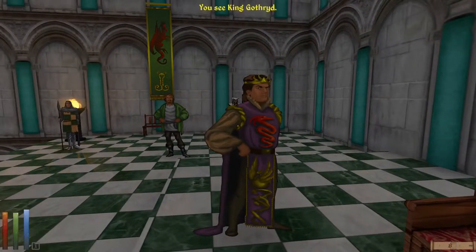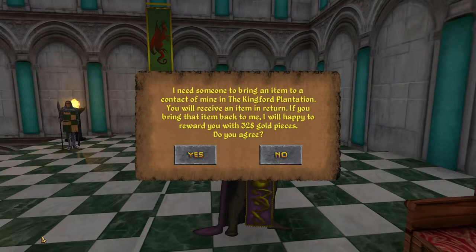And here we have King Gothrid. He says: 'I need someone to bring an item to a contact of mine in the Kingford Plantation. You will receive an item in return. If you bring that item back to me, I will be happy to reward you with 328 gold pieces.' Since they don't seem willing to talk about much else — such as what they might know about the fate of King Lysandus — I'll try to increase my level of trust by accepting this quest.